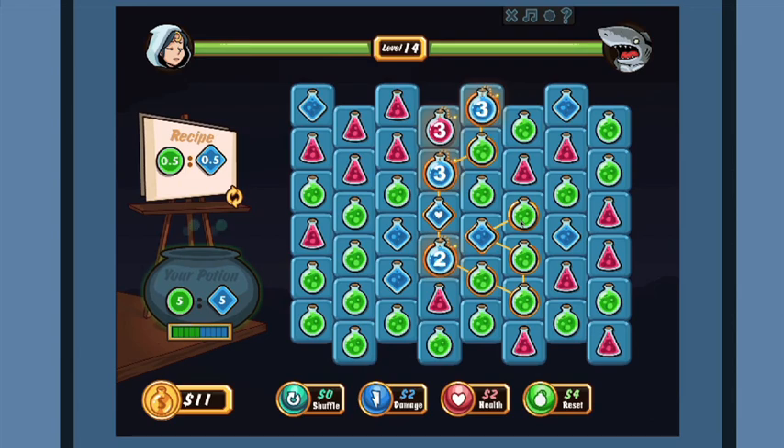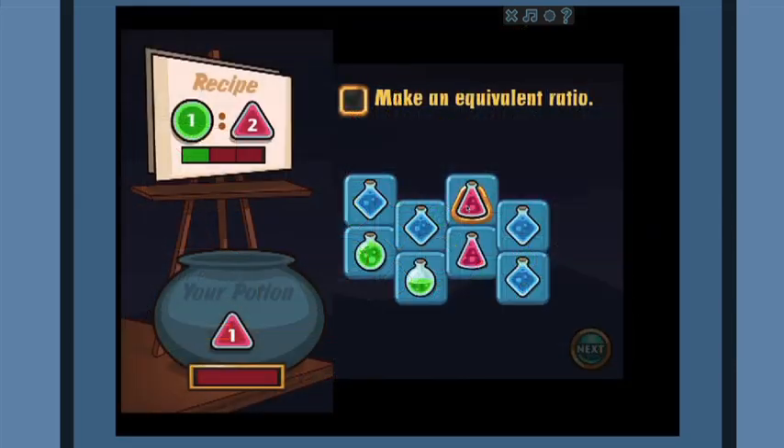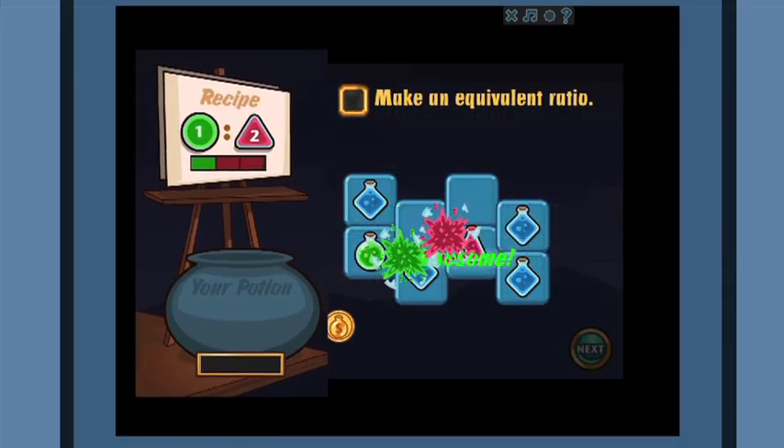As levels progress, players can double or triple a ratio to maximize impact, or create smaller ratios with fractions.